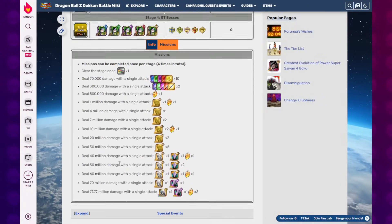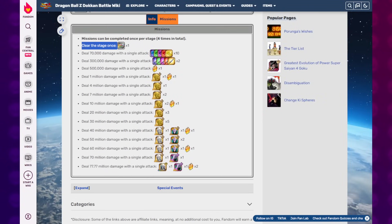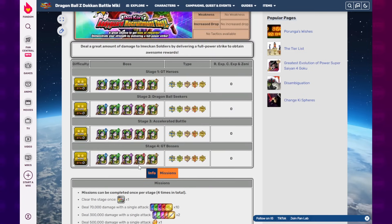Once again, we're going to try to clear all of the missions. All you have to do is clear the stage once to get the main mission, which is getting the ticket. But if you want to score as many rewards as possible, you have to hit 77.77 million damage on a single attack.